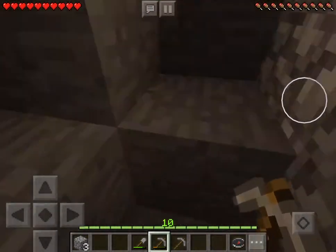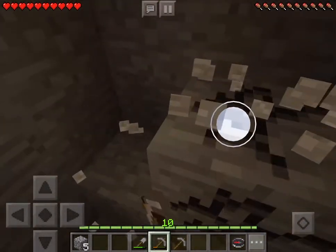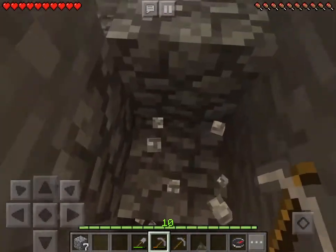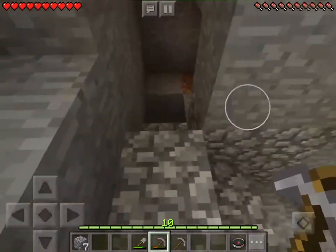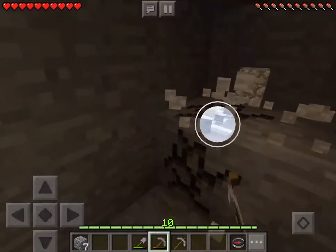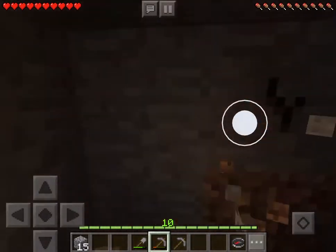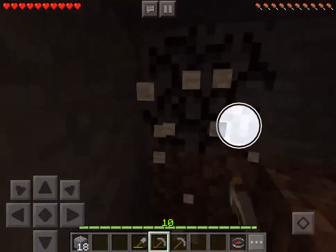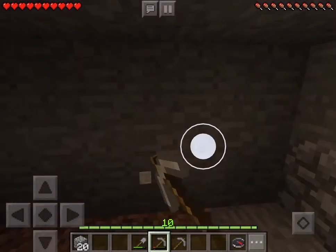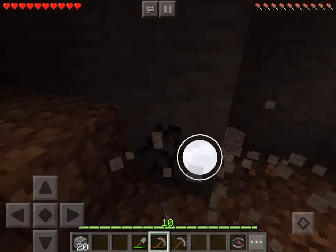Oh wow, this must have been somewhere that I mined — there must have been some ores over here. I was wondering why there was cobblestone here; I guess that's why. Let's just mine out a bit of this. I'll cover it back up but I'll keep it like this — I don't need to fill it back in later. I mean, that would be a waste of time to mine some cobblestone now only to put it back later.